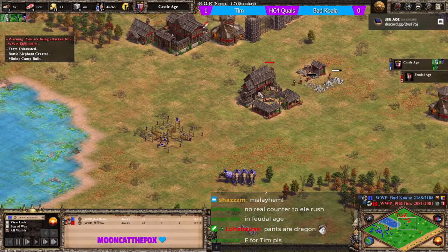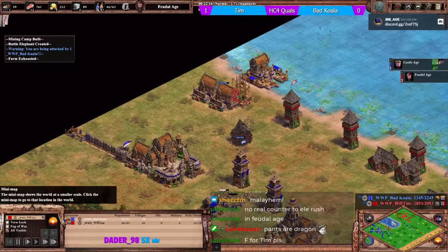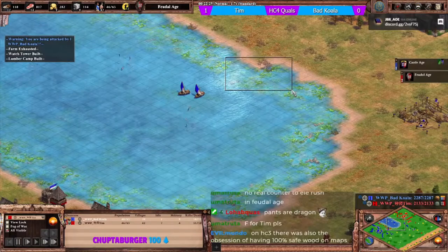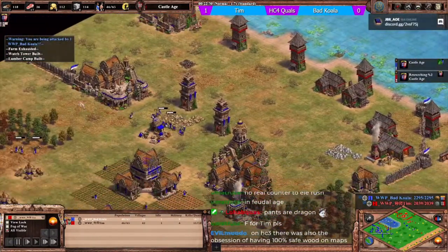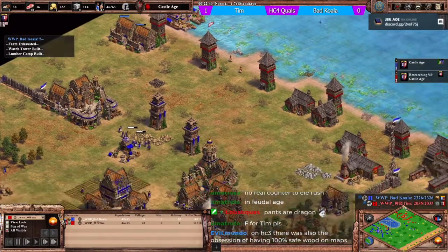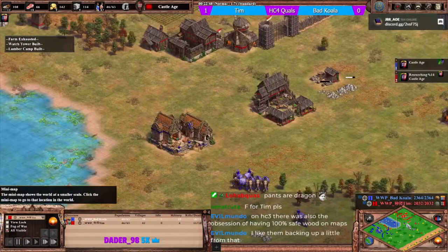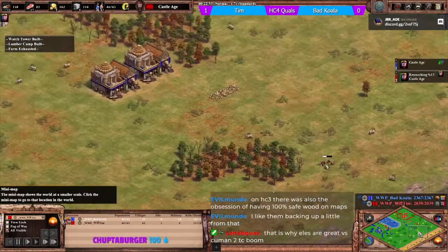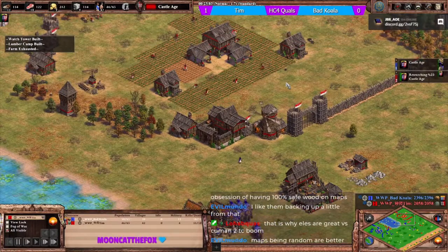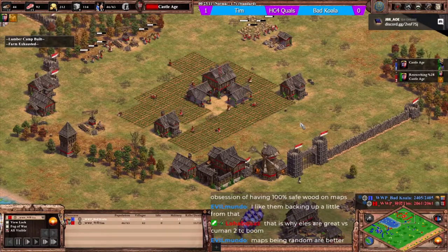Tim adds a siege workshop. Koala is massing his elephants before going forward. Tim doesn't see any of this coming - or in reality he probably should. Koala did all that defense without mining any stone - he just bought his second lot on the market. Very nice defense from koala.